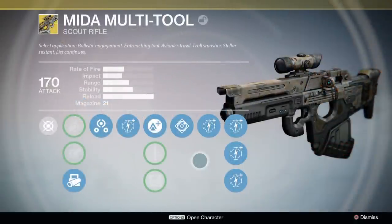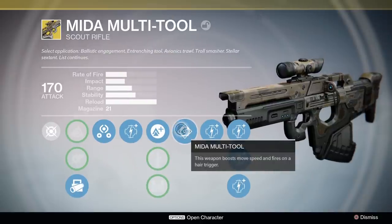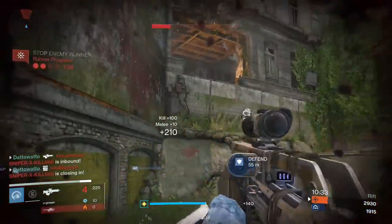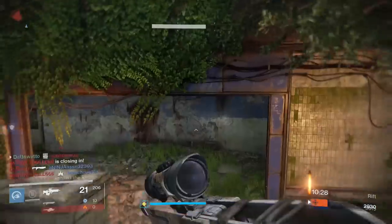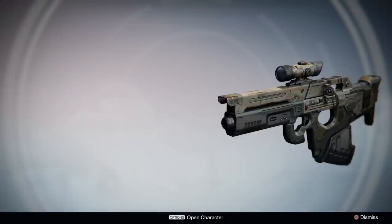We'll start with the weapons. First up is the ever popular Mita Multi-Tool. This is a slightly high rate of fire scout rifle, which got pretty popular in the second half of year 1 for Crucible. You guys saw me use it in a video very recently, and it is pretty good. It was able to compete in a time when hand cannons were very dominant, but with the current meta and balance adjustments, I think Mita is going to do very well in the Crucible.